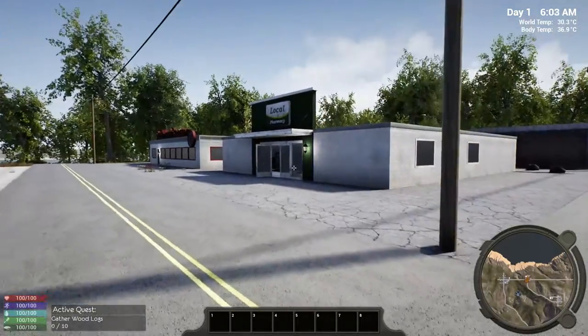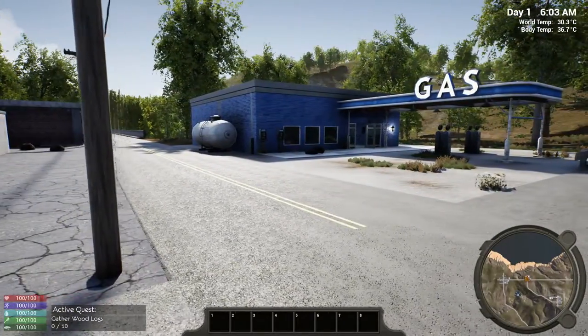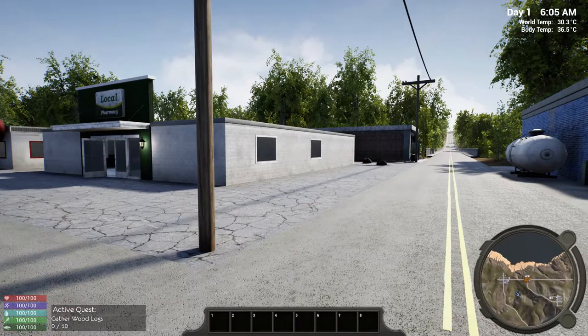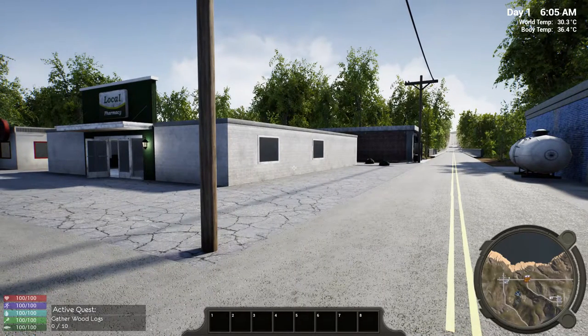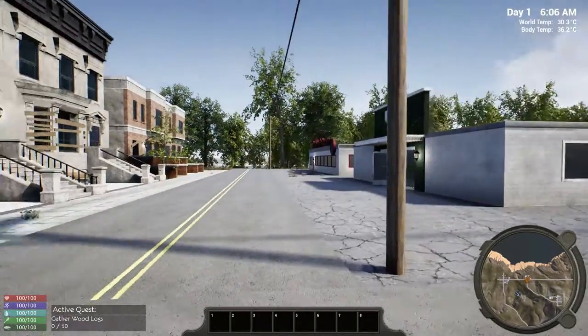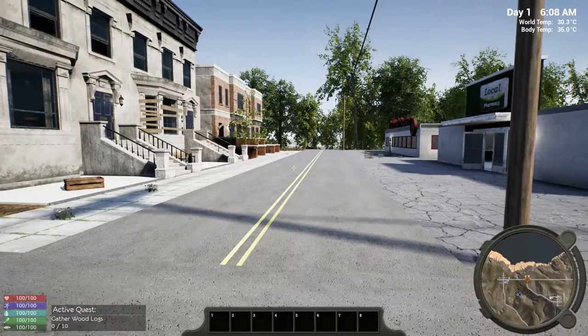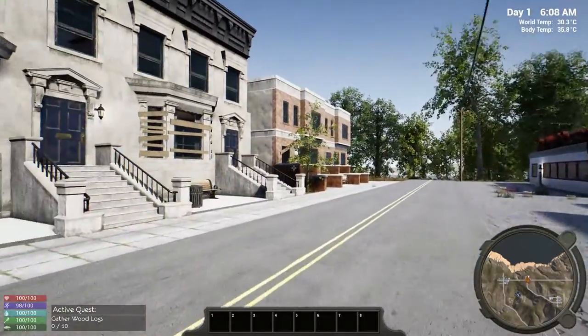It looks like we have a mini map, and basic health, stamina, food and water meters. The bottom one looks like a loaf of bread, so I would imagine we've got to find carbs. And it looks like we'll have a few shops to explore.